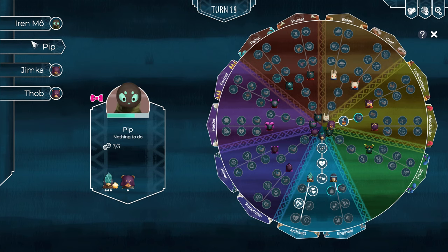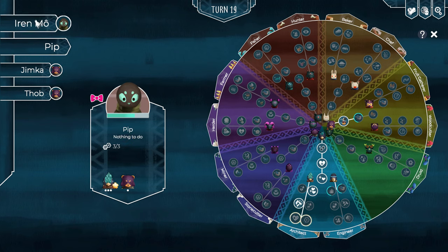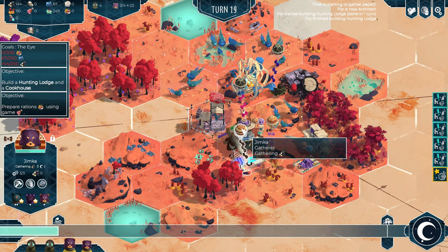It is all the same with the rest of the specializations: hunter, fisher, stone gatherer, miner, shepherd, and all the others. Each pupil can be specialized in each profession and then fully upgraded by keeping them at the same job and using the appropriate specialized building.